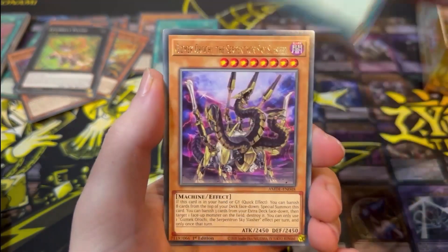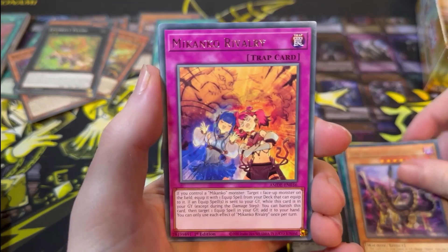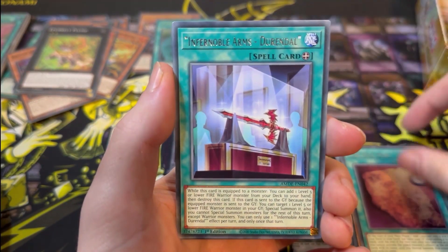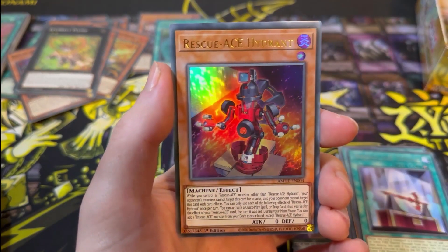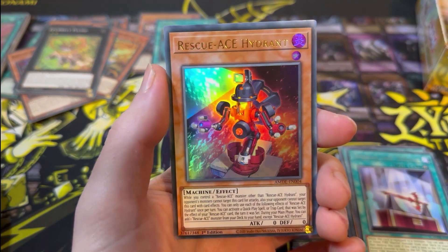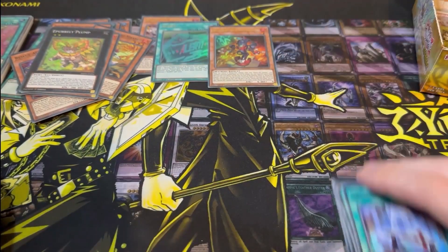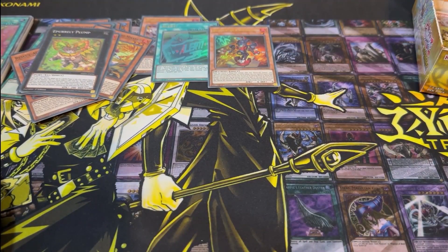Next pack: Machine Duplication, Gizmec Orochi, Mekanko Rivalry, Preparation of Rites, Piri Reismap, Infernoble Arms, and Ultra Rescue Ace Hydrant — sweet! So we've got 3 Ultra Rares, all for the Rescue Ace archetype. Not bad at all.